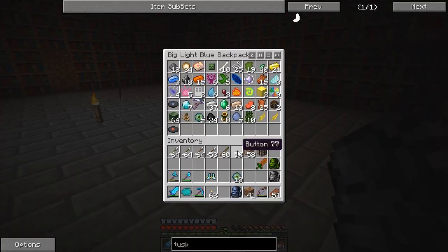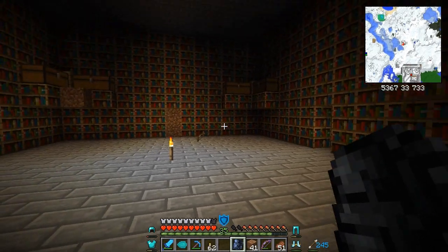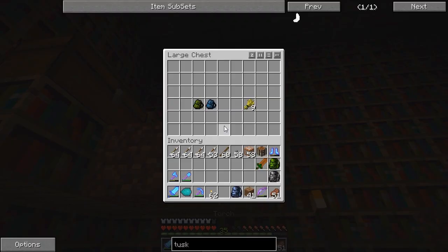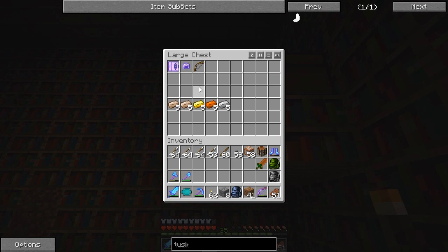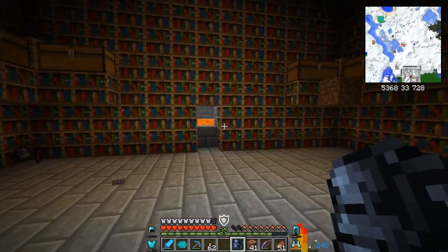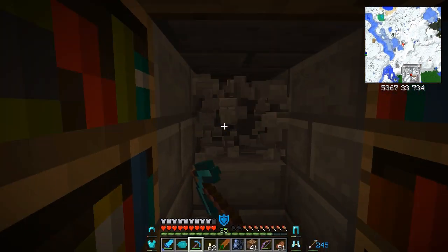Now that we got three big backpacks, we're looking good in terms of inventory. Yes! Oh man, that's awesome! I picked up my chain armor - I'm gonna take the chain armor I find now because I want to make an armor stand and do some cool stuff with that. Let's go find some mobs - I want to kill some mobs with this thing!